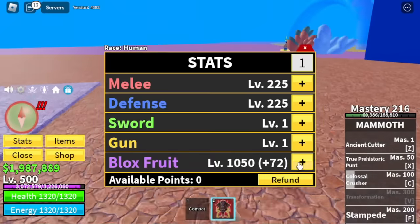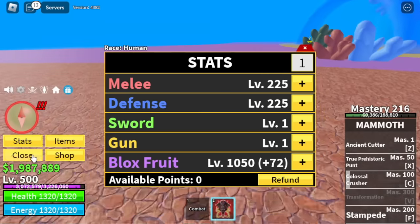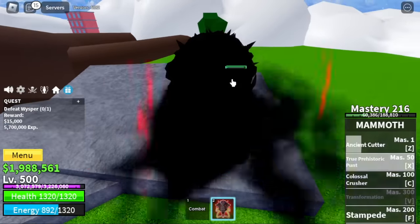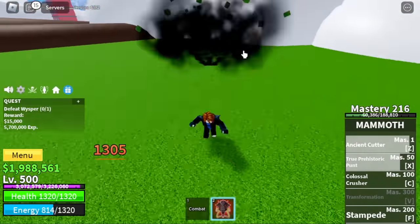At level 500, here are the stats: Melee Defense 225, Blox Fruits 1050. Next island is the Skylands Upper Sky — we skip the whole Skylands Lower Grounds. Also, we cannot use our Stone Strat here.